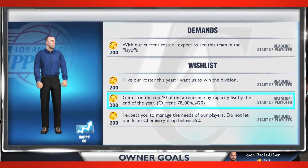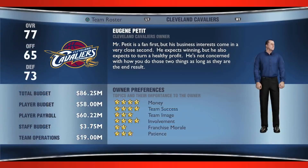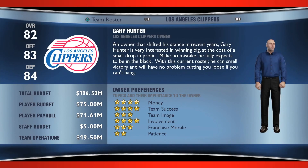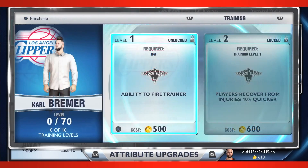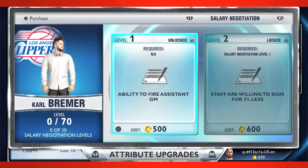The decisions you make have ripple effects throughout the organization, both on and off the court. Another key to success is customizing your GM and his surroundings. A number of decisions are yours to make, from the type of GM you want to be, to the owner you choose to work for. Like all things in My GM, the choice is entirely yours, and your decisions will play a vital role in how your career unfolds.